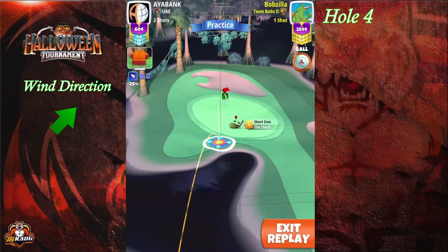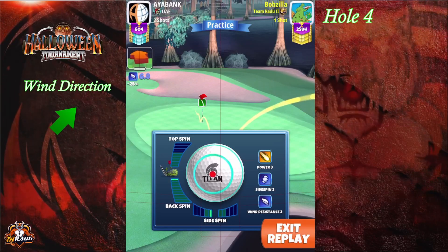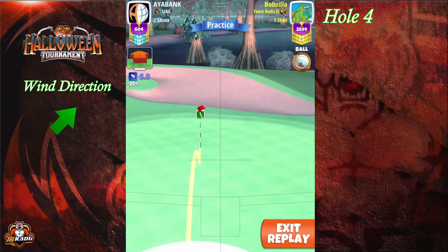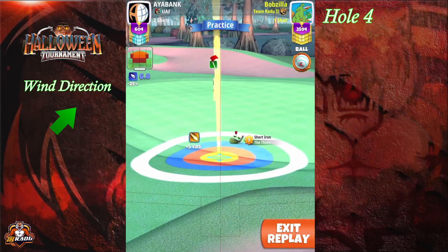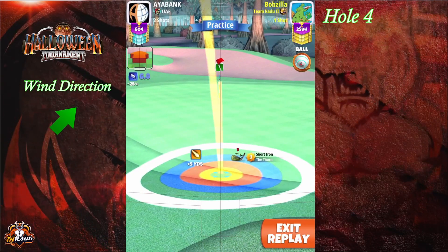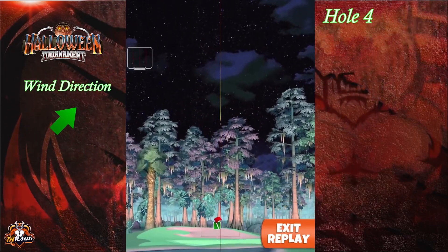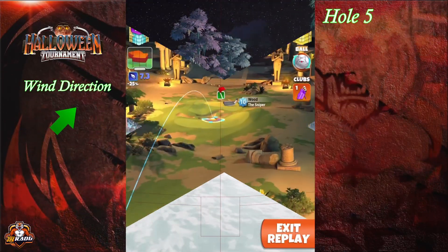For the approach shot, use 3.8 bars of backspin with half a bar of left spin, then find the ball guide going into the hole. Place one green square short of the hole, favoring the left side of the pin. On your side, plus five yard mark — I was playing at 88 slider, pulling over the bullseye with 25 elevation P3, centering the ball. Hit perfect and you'll get a bounce into the hole for an eagle. Good luck.